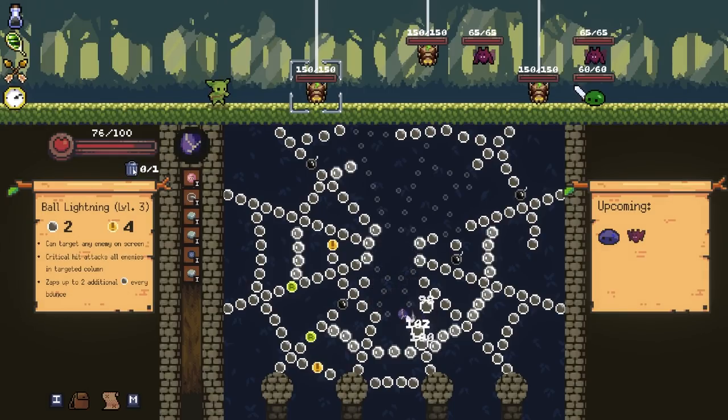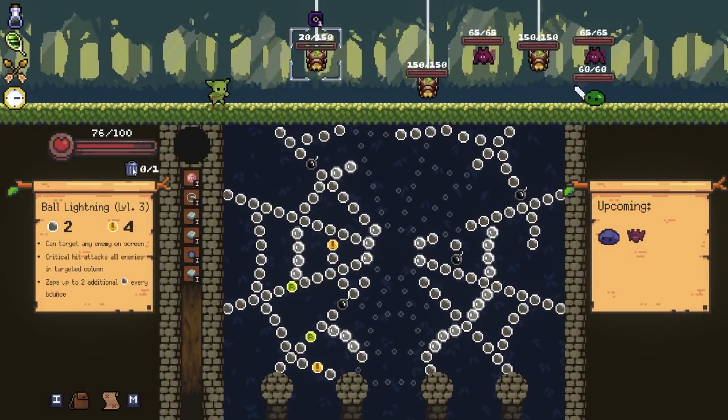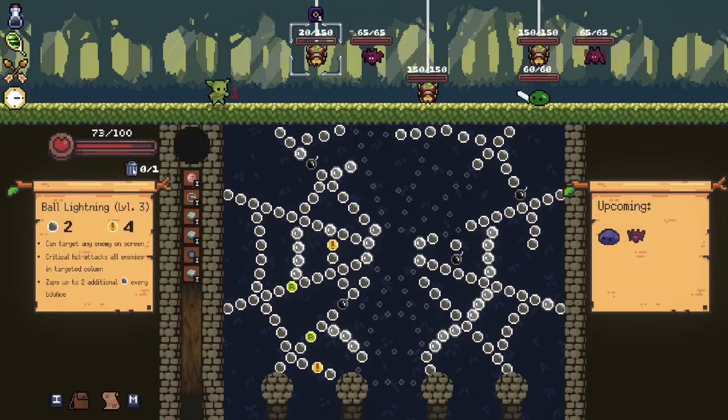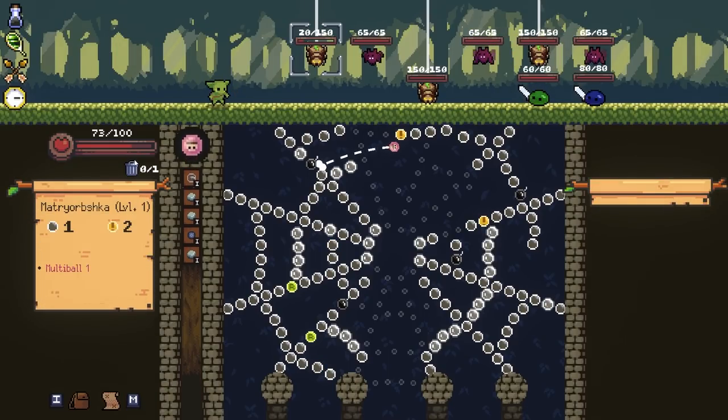What was that game we were playing the other day, that kind of battle chess game? The slots game. Oh, Luck be a Landlord. Yeah. So there are some similar things here where if you have that obelisk that bases on stones, you can have some interplays there - it's a really interesting kind of mechanic.